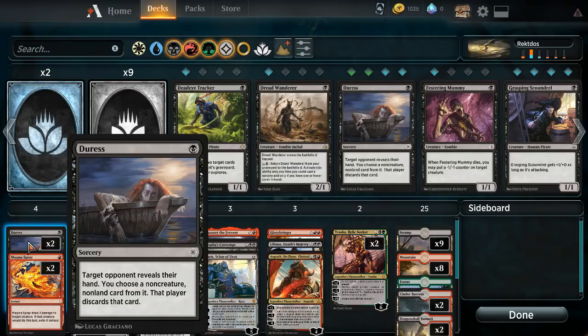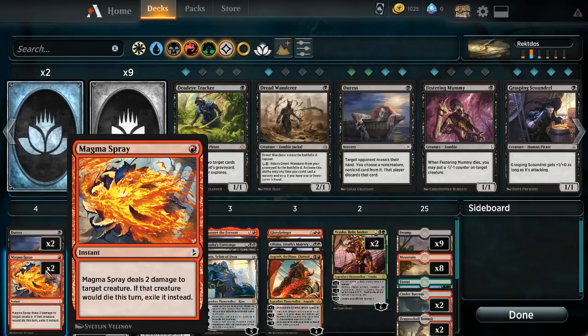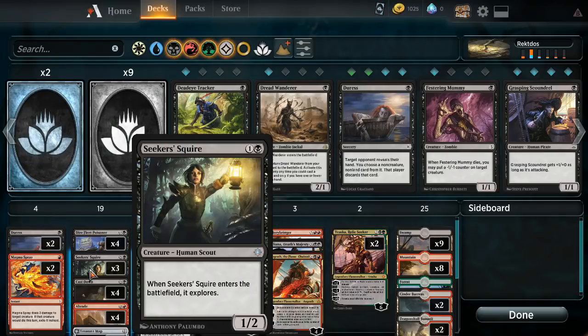We've got two Duress at the bottom to not get punked out by things like Procession or counterspells at key times. Magma Spray to deal with certain things - always keeping red deck wins in mind, but it does work on other things. Scarab God and so forth. We've got the embalm creatures, and the Poisoner is still in here from the last deck - it's removal for two if you want to look at it.